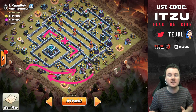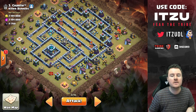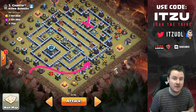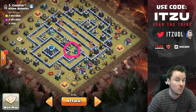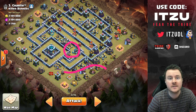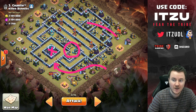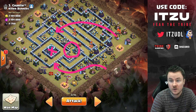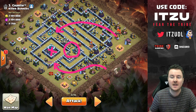The question is: do we start the queen charge in front of the tunnel and charge away, or start from somewhere else and charge into the tunnel? Those are the two main options. I think the best option is charging into the town hall, zapping the bottom X-bows and scatter, then doing something on the back end from the three o'clock side.